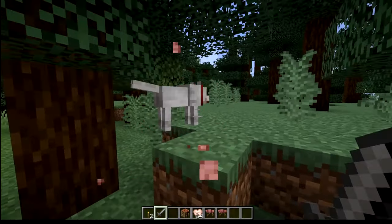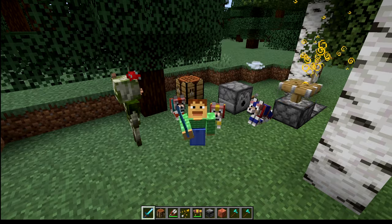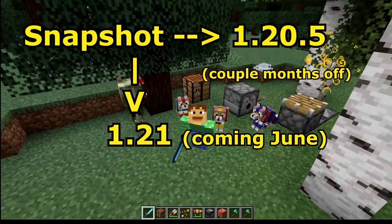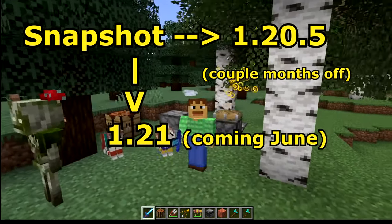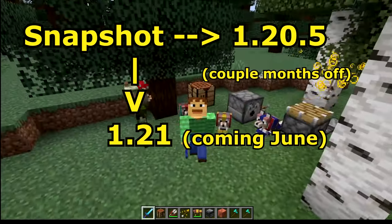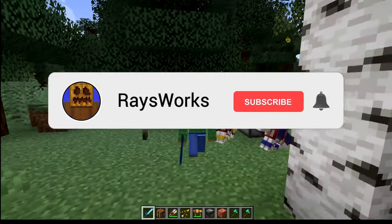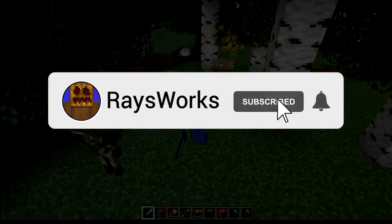New Minecraft look, stronger dog armor, new bogged loot, and a complete overhaul of item data. Hello there, Ray here. There is a lot of new changes in this recent snapshot, 24w09a, which will eventually be for the full release of Java Edition 1.20.5 and 1.21, which is coming around June this year. Make sure you're still subscribed and let's see all the new stuff.